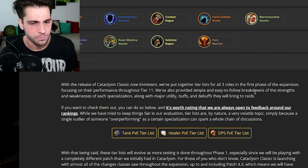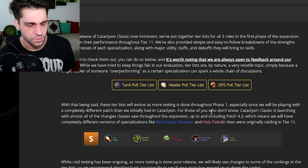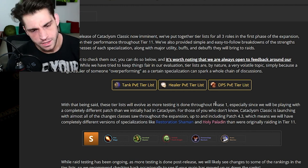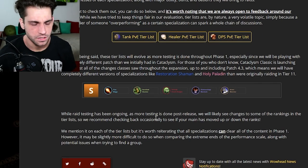They will also provide simple, easy-to-follow breakdowns of the strengths and weaknesses of each specialization, along with the major utility buffs and debuffs they'll bring to raids. For those who don't know, Cataclysm Classic is launching with almost all class changes from throughout the expansion, including patch 4.3, which means we'll have completely different versions of specs like restoration shaman and holy paladin compared to what was originally raiding in tier 11.